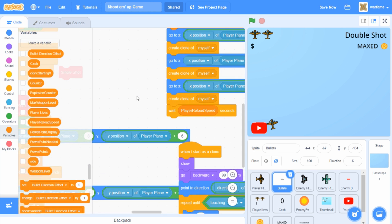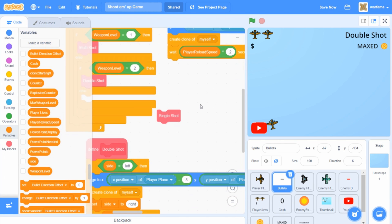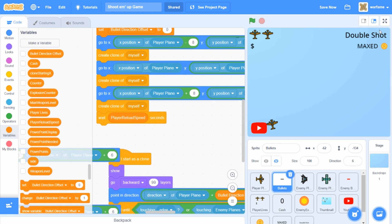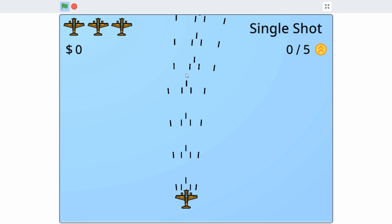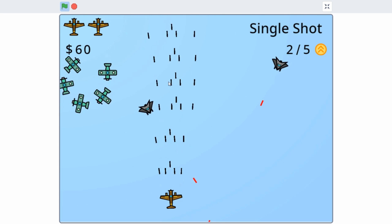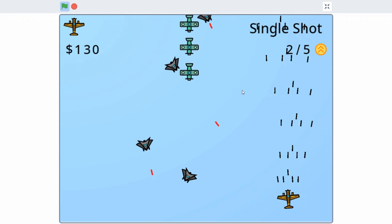Now if I test it, the two bullets on the edge of the multi shot should angle slightly — and they do. The leftmost and rightmost bullets both angle outward, and in the middle we have our triple shot.